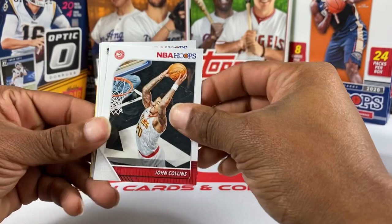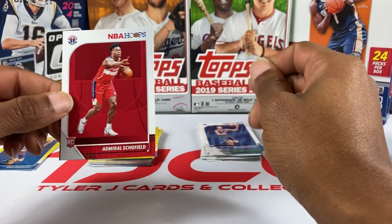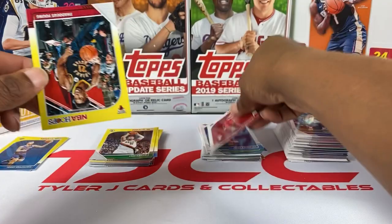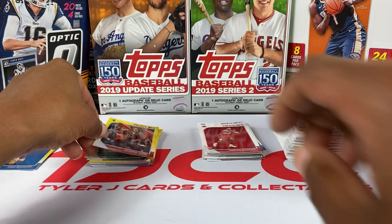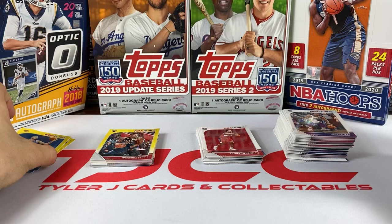Last pack for me — John Collins, Harry Giles, Ignas Brazdeikis back-to-back like Drake. Two rookies back to back — we're in the hot packs! Admiral Schofield and Thaddeus Young from the Bulls is our yellow parallel. That will be my time. We got 22 more packs to catch, appreciate your time — passing it off!